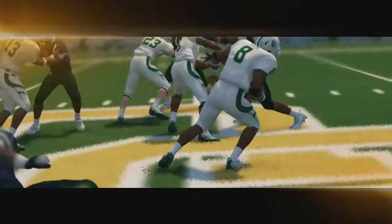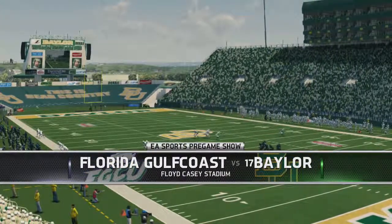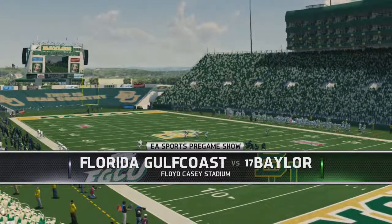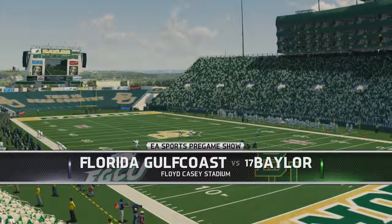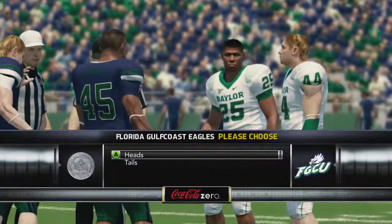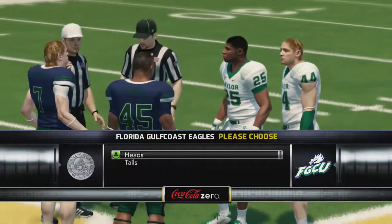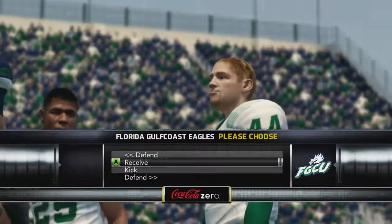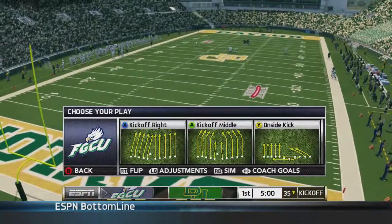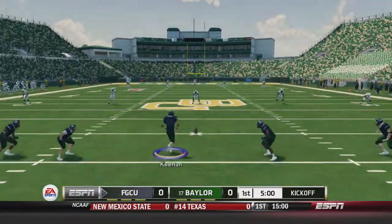We open the season on the road at number 17 Baylor, so this could be interesting. Hello and welcome to Floyd Casey Stadium in Waco, Texas for a season-opening matchup between the number 17 Baylor Bears and the Florida Gulf Coast Eagles. Florida Gulf Coast is in their first year of having a football team and they're hoping to maybe do decently in their conference. But this game should really be a blowout, let's be honest.